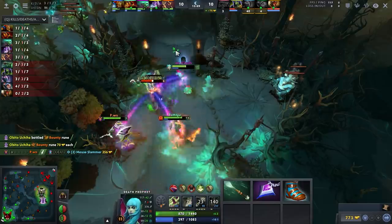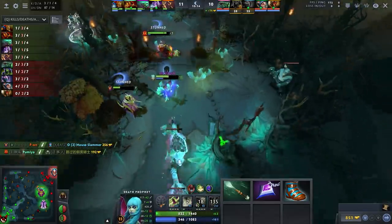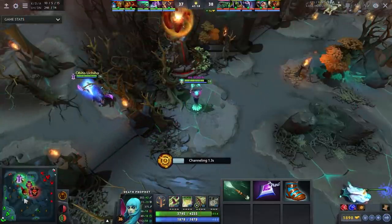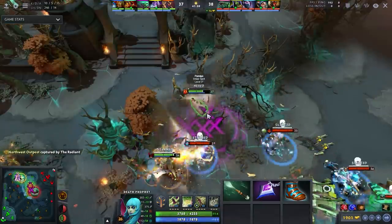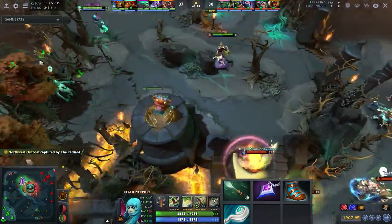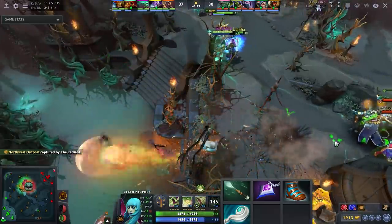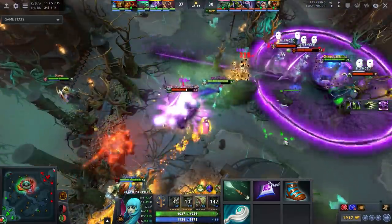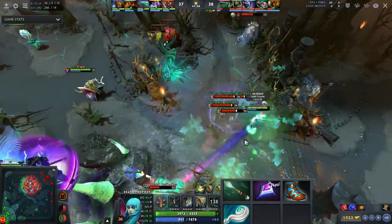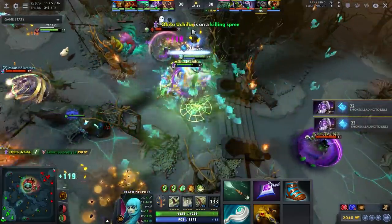You go Wand into Null Talisman, or Null into Treads into Wand — basically buy stat-efficient items. That's the goal on DP: Null, Treads, Wand. Then you go into Euls, which is just way too good on DP. It gives you the mana regen you need to farm, and in team fights you can pop your Spirit Siphons, pop your ultimate, and you still get all the health and deal all your damage even while in Euls. It's brutally strong.